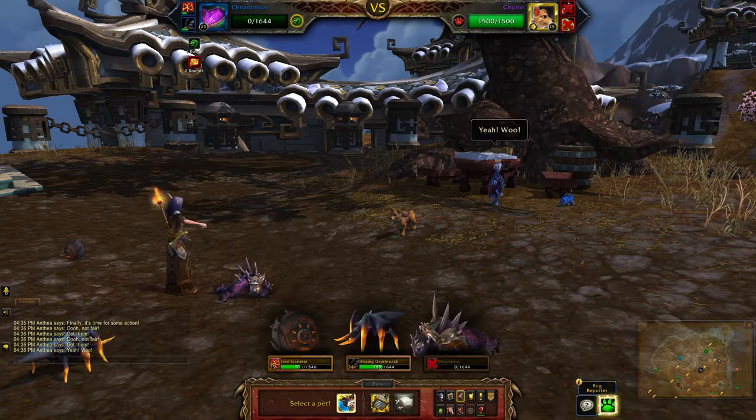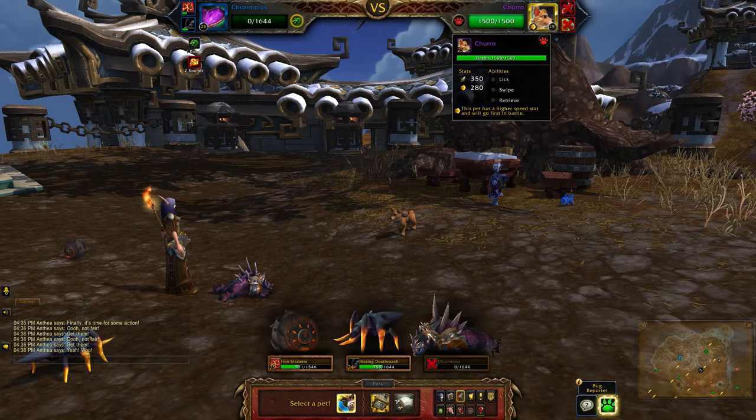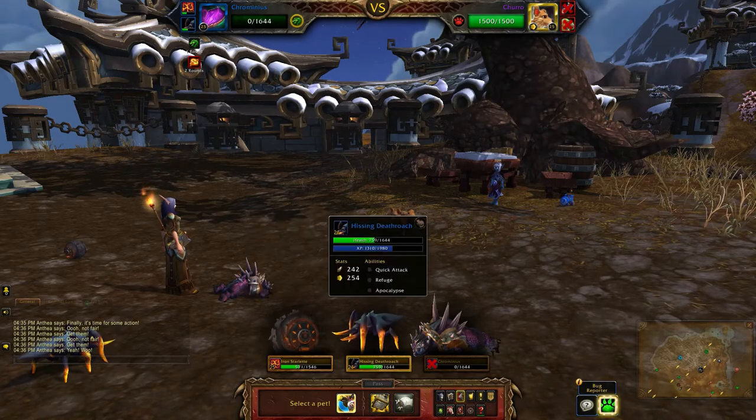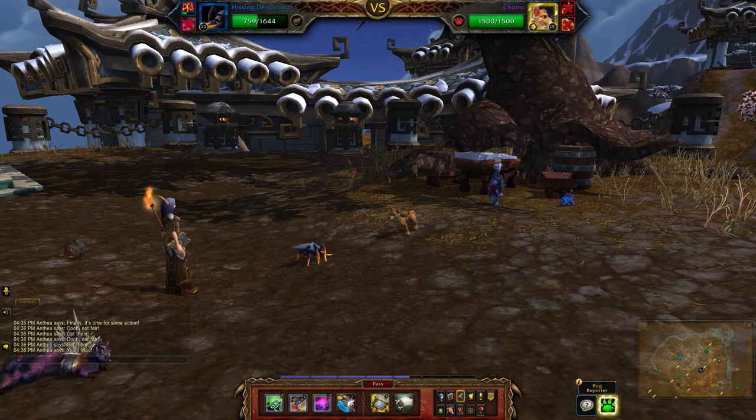I usually just leave him in there to take out Chrominius. This is where some of the RNG comes in, because he has an ability that will switch out your pet for the highest pet on your back line. Chrominius actually has more health, so I'm going to switch him in and just use him for that turn.